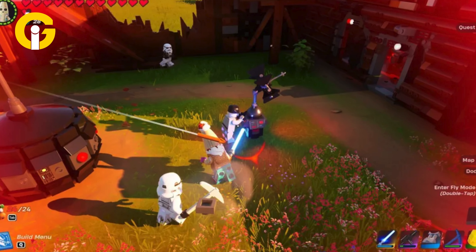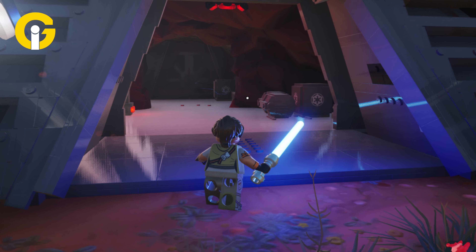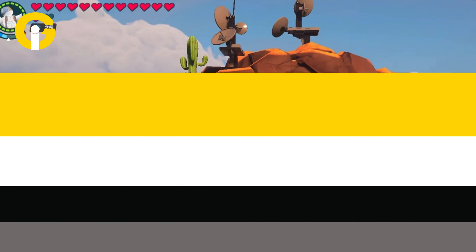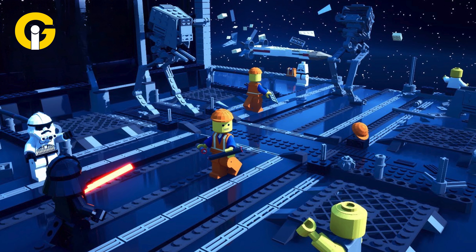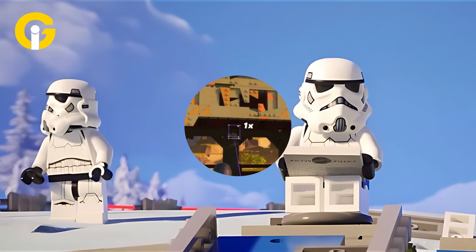As users explore their planet, they'll encounter several groups of stormtroopers to combat. Alternatively, users can go hunting for the conflict and utilize the macrobinoculars to locate empire outposts. Fighting and defeating stormtroopers is one of the primary methods to get Plastoid. Troopers typically drop one Plastoid each, so users will need to defeat many groups of stormtroopers to construct with.